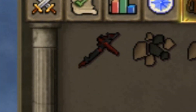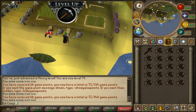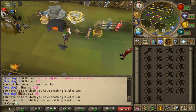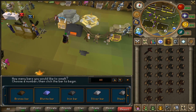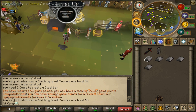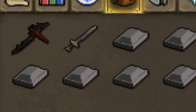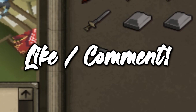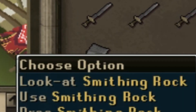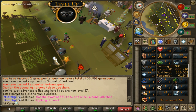Now we can use the dragon pickaxe, which is insanely fast. We're going to try and get some iron ore - I actually forgot how to make steel for a second. Turns out you need iron ore and coal. We're going straight for the plate legs - let's see if we can make some, and plate bodies as well. We got our first skilling rock in the game at around level 70 smithing. We got 80 mining from all that mining but only 68 smithing, which is kind of lame.